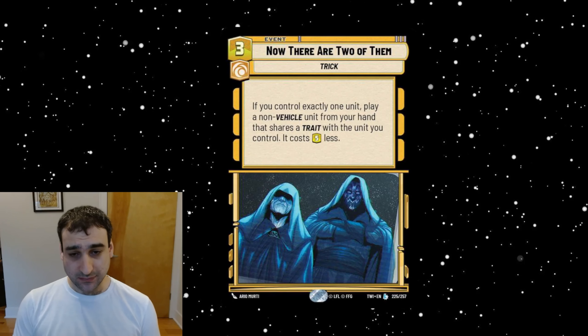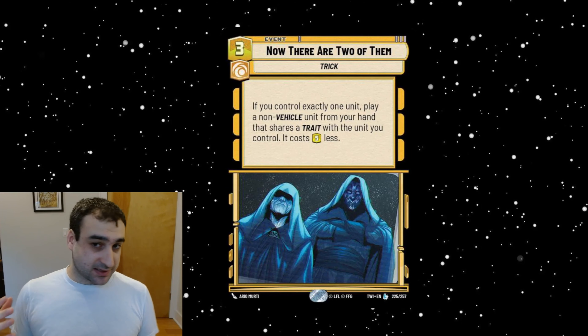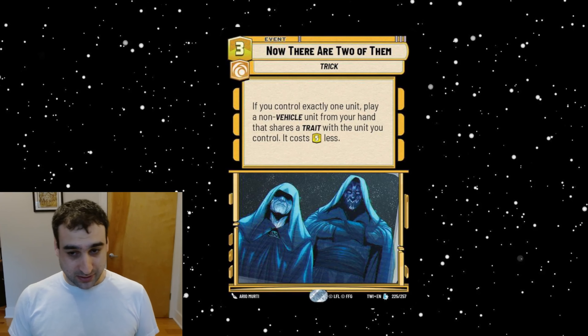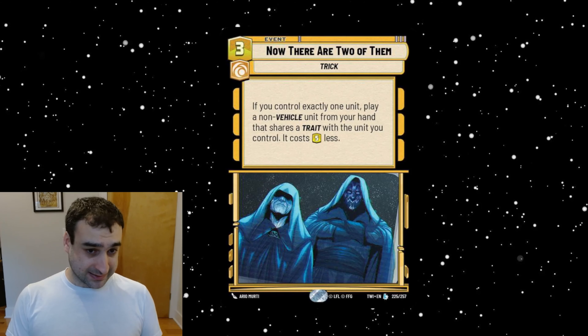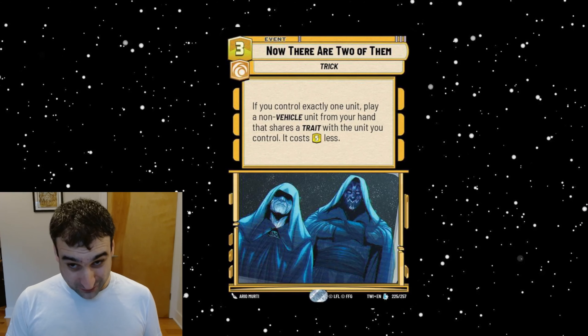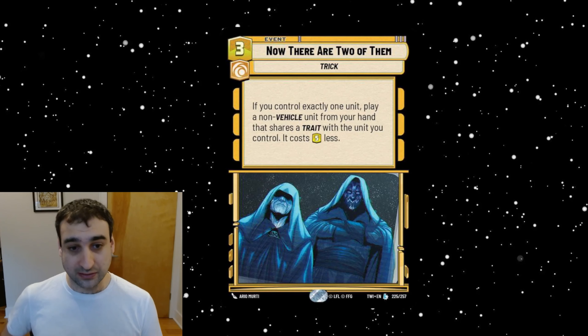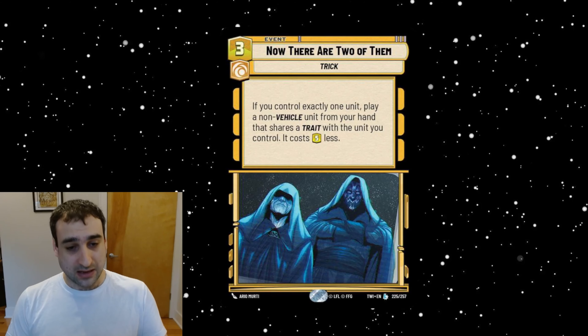This is a really cool one — a legendary cunning event that costs three, called 'Now There Are Two Of Them.' It's a Trick, so Jabba can find this for your deck-building needs. It says: if you control exactly one unit, play a non-vehicle unit from your hand that shares a trait with that unit — it costs five less. So five less, but you paid three, making it a two-resource discount. This puts it in the bucket of cards like Sneak Attack, Triple Dark Raid, and Unnatural Life — cards that cheat out units at some kind of discount.